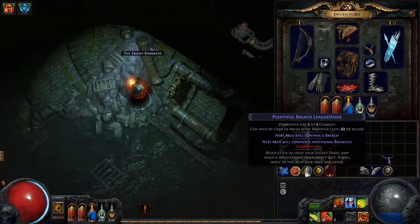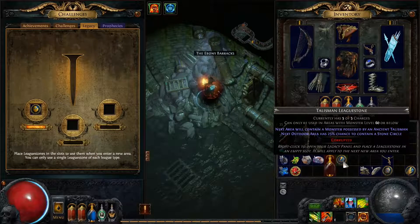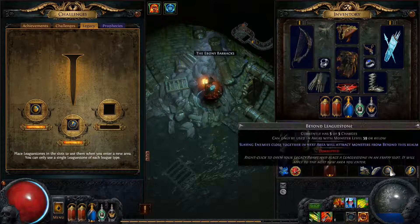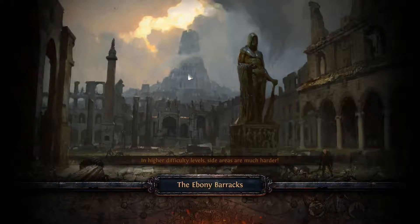I found a few Leaguestones that were pretty good — we're actually going to activate some new ones. Got this Breach one — I want to save that one. We got Onslaught: 20% increased quantity of items and they'll have onslaught. A Talisman one — so I'm totally going to use that. And a Beyond Leaguestone — those ones are always dangerous, but we're doing it anyways because I really like that one.